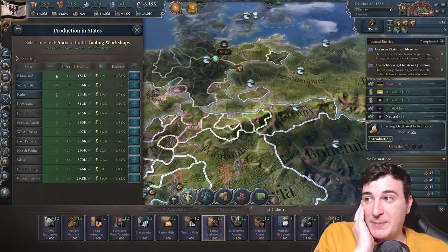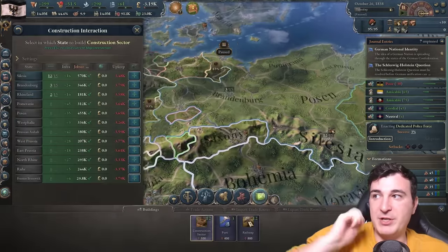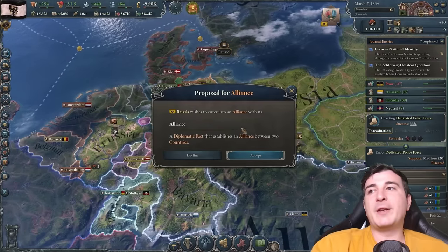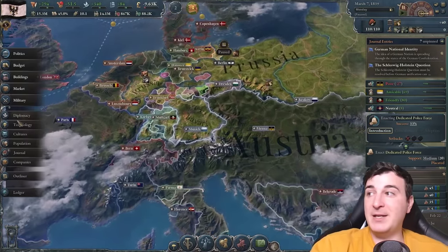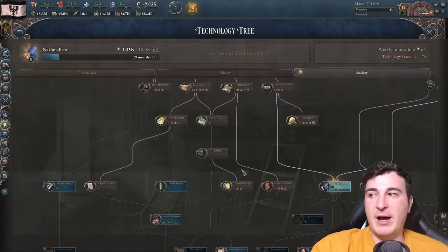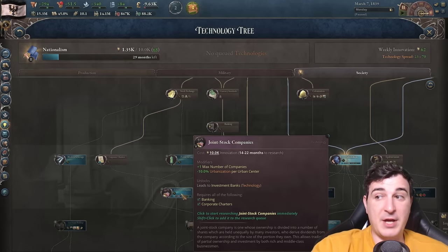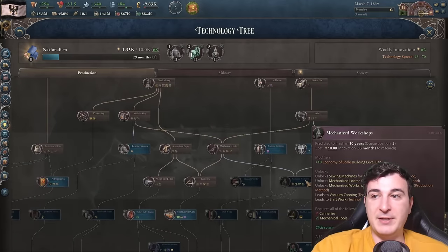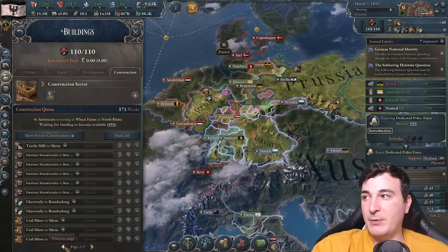We need more tooling workshops — I have five queued up but I'm gonna get another five in the queue as well. I feel like we need some more construction sectors so let's get another three in Silesia. And there you have it — the long-awaited alliance request from the Russians. We didn't even need to use any of our obligations for this, which is amazing. We're in the process of researching nationalism, so once that's done we might try to go for the leadership play. We're also getting joint stock companies passive research — really good. We're gonna get three companies from the start.